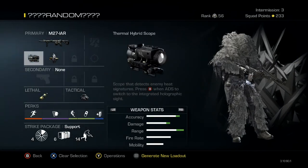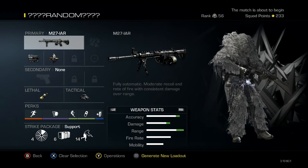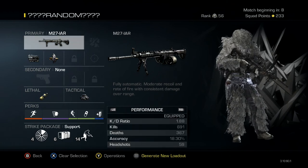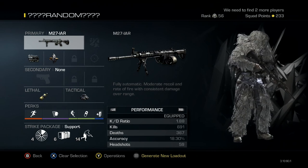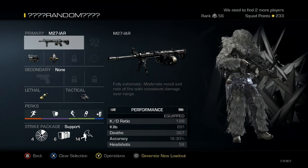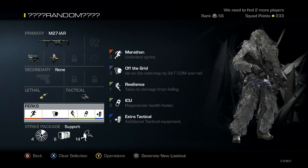Let's look back at this class. The M27 is actually a really good gun — probably the best LMG. I've got a 1.88 KD with it. With the strike package — also known as scorestreaks — I'm not too worried about that because I don't really go for scorestreaks anyway. But the perks, that's really important when you're trying to go for kills and stuff like that.